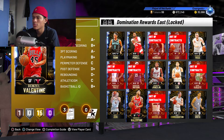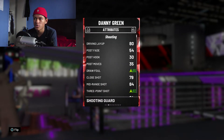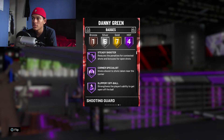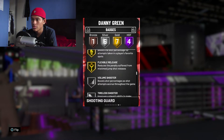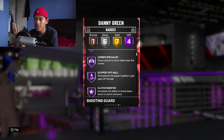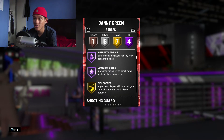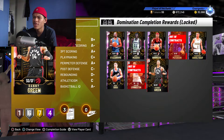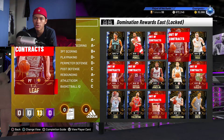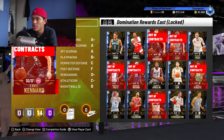Now for some harder-to-get players — looking at Domination rewards — Danny Green is one I actually use on my Unlimited team off the bench purely for defense. His perimeter defense is 90, steal is 85, and his badges include Clamps Gold, Defensive Leader Gold, Off Ball Pest, and Trapper Silver. On top of that, he has four Hall of Fame offensive badges: Steady Shooter, Corner Specialist, Slippery Off Ball, and Clutch Shooter. To get him, you need to evolve all the Domination emerald cards and then evolve Danny Green himself.